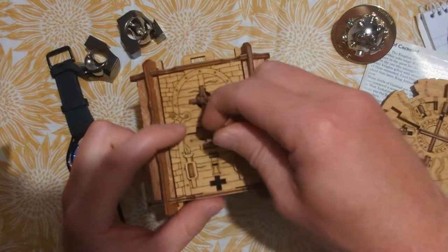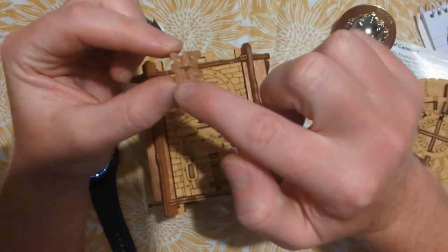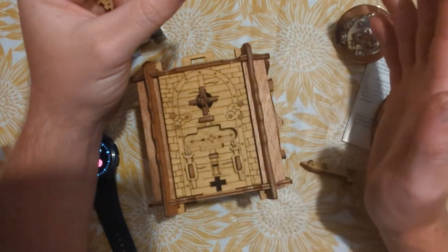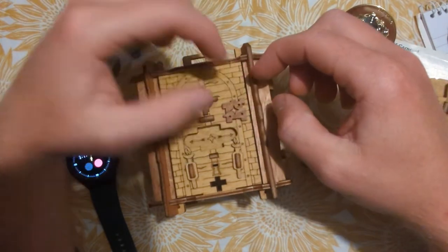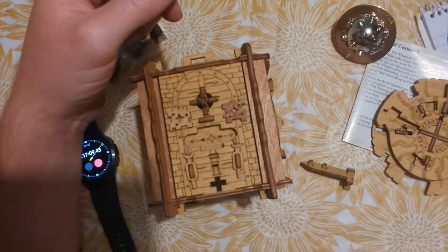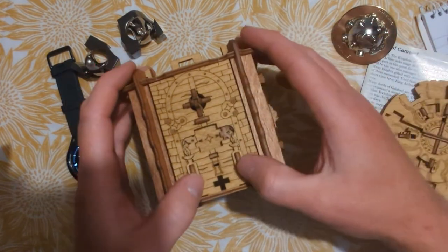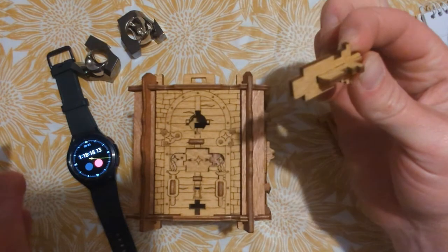So we've got a piece here with a star and three circles. Now here, on one of the hinges, you've got a star and three circles – so that one goes there. And this one goes there. So now we push both of these up. Took me long enough.